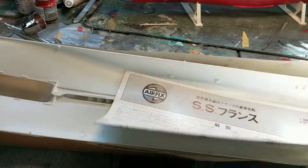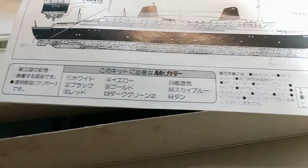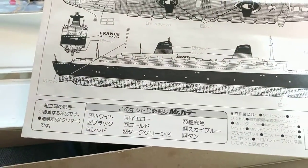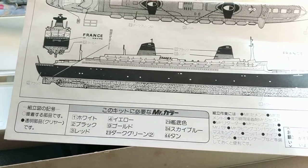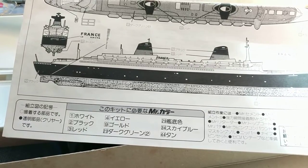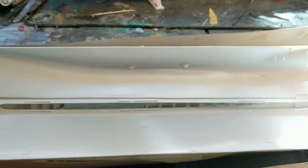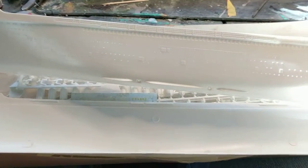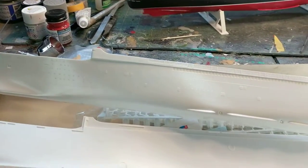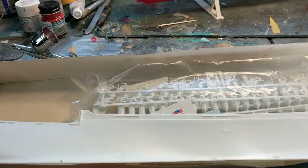So yeah, the typical Airfix instructions — I know the ships so I'm not worried about it. I'm telling you now, I'm not doing the green astroturf all over it. No. I'm not going to do it in the Norway colors — poor girl, I'd rather see it scrapped than see her in the Norway colors. Look at the detail on this hull. Am I going to drill every one of those portholes out? No.